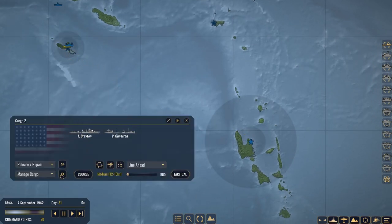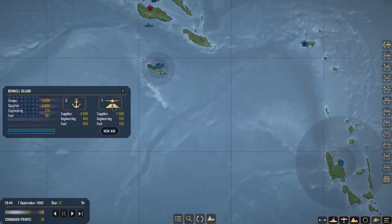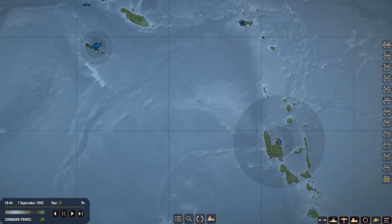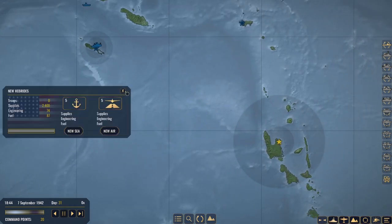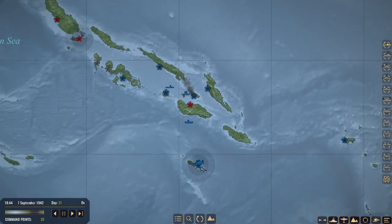Let's hit them right back to New Hebrides. Cargo Two offloads 9,600 supplies total with 261 fuel. We have a Tier 3 port - I don't see the purpose of doing a Tier 4 right now. I don't think we need to upgrade the airfield at Rinell Island just yet. I think what we'll do is save all our supplies for Guadalcanal - dump everything from Rinell Island over there and start making an airfield.